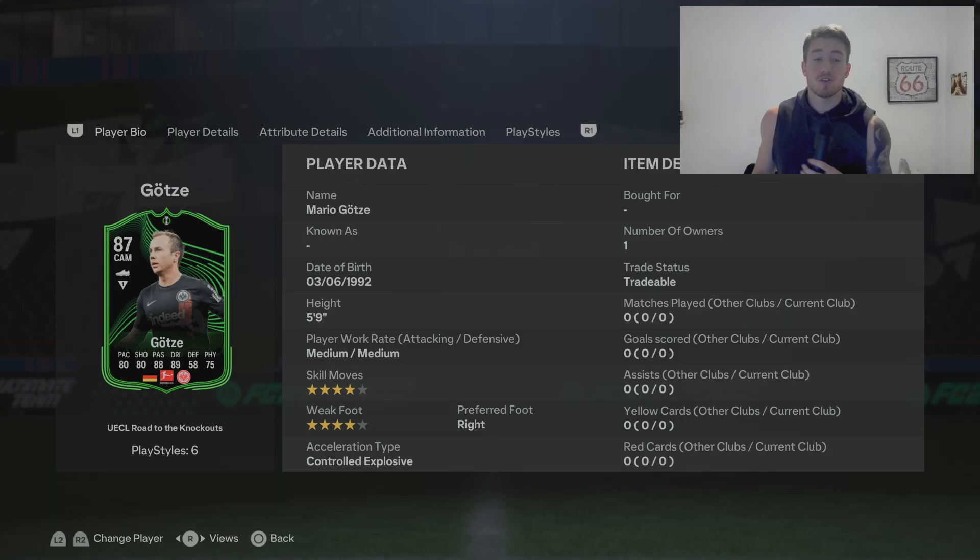This is the 87-rated CAM, 5'9", medium-medium work rates, 4-star skill moves, 4-star weak foot, right footed, controlled explosive. Really good stats on there, like an old-school Goetzer card, which is really good.